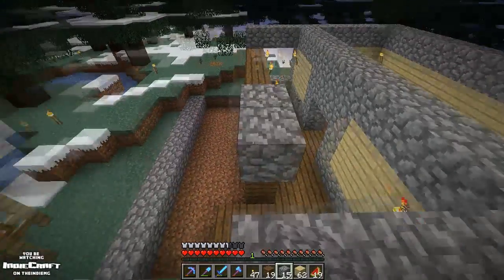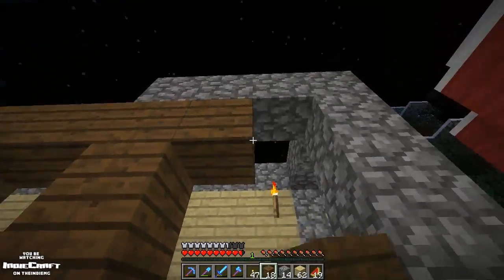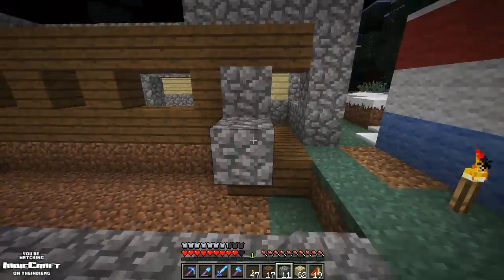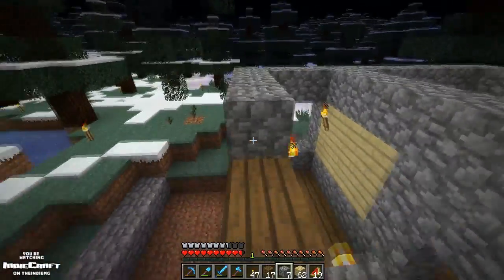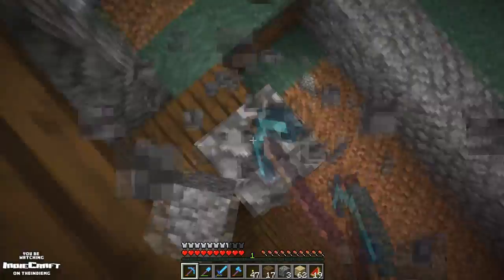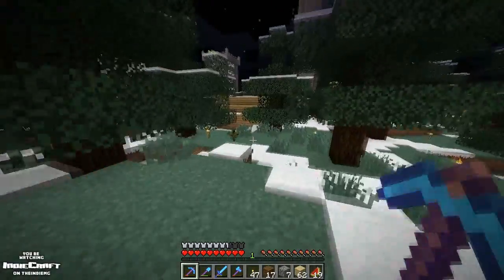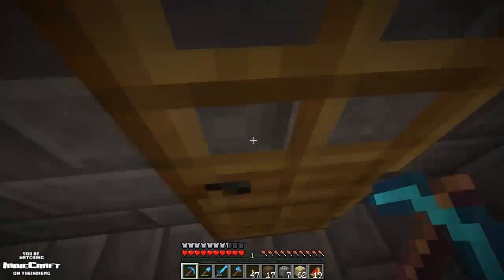I do not want creepers spawning on me — if you don't like how the torches look, that's your problem. These creepers blow up my stuff all the time. Let's get across here and close all this off, then get back down. I don't want to get blown up, so I'm going to get back to the house, sleep, and grab the windows. Where's the secret entrance? I want to use it.